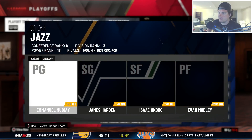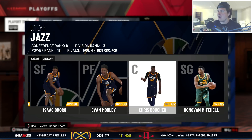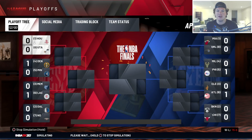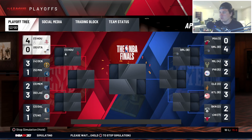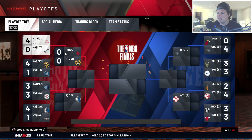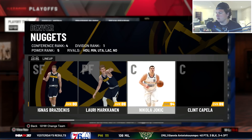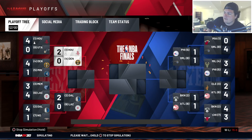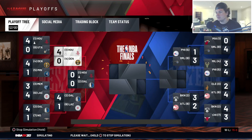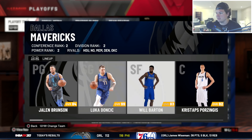Points per game we were first in the league, almost 130 per game, under 107 allowed - the best differential far and away. We got Utah in the first round with our old friend James Harden - he looks weird in a Jazz jersey. We sweep Utah in the first round. James Harden won't be getting a championship today. Moving on to Denver in round two - Jamal Murray, Nikola Jokic, Garrison Matthews - we're up three. Too easy, but I thought that last year too.